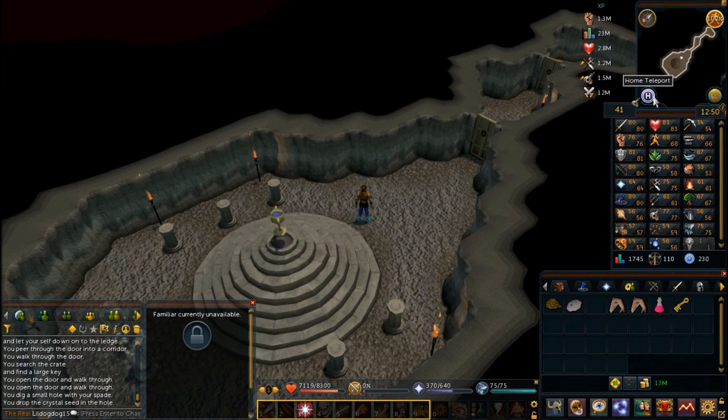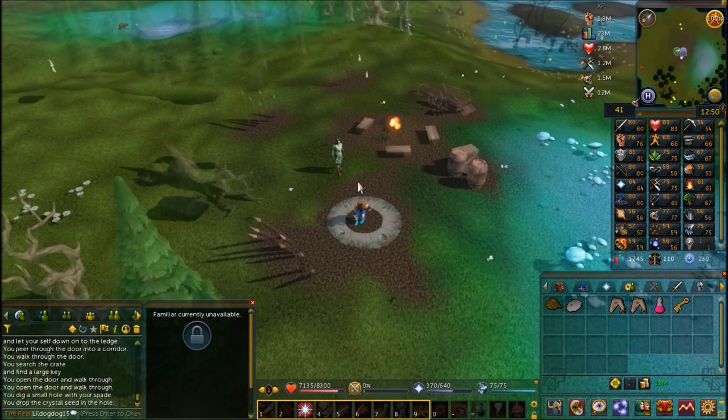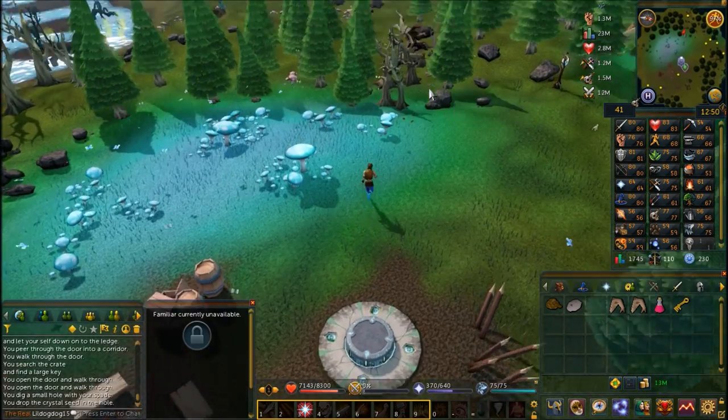Now you can just home teleport back to Tirannwn and make your way back to Izlewin — it's the same path you've taken every other time.